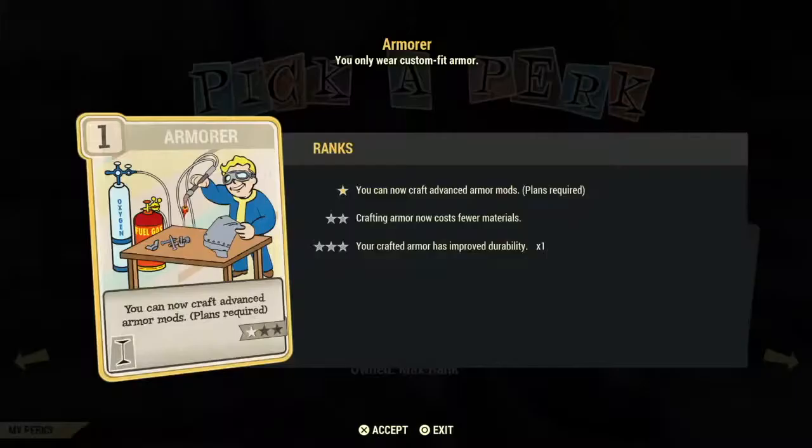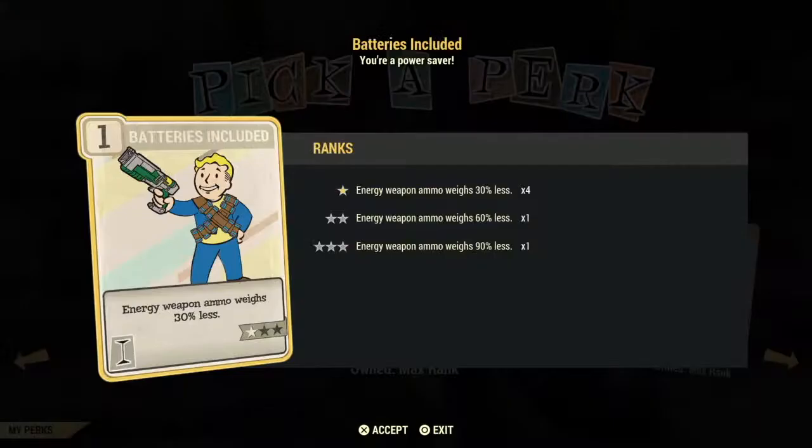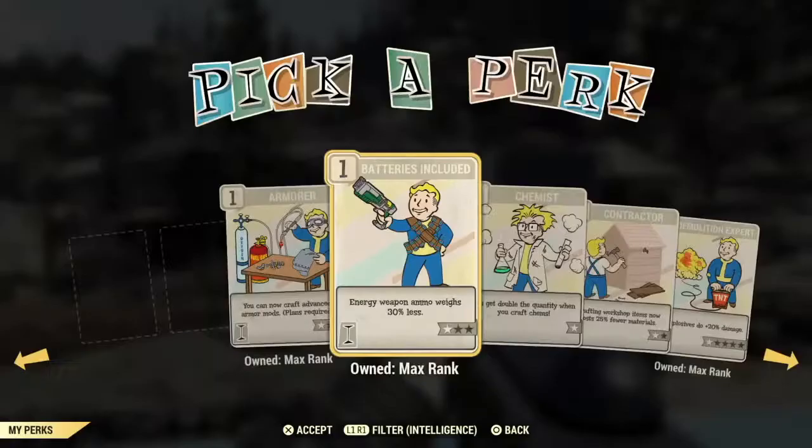Armorer is an excellent, excellent investment — max it out as soon as you can. It has to do with crafting advanced armor mods, which is a must in Fallout 76. This card is not for power armor. Batteries Included is an excellent, excellent investment card — it reduces the weight of energy weapons, which includes fusion cores that power the power armor. If you're going to carry a lot of energy ammo or fusion cores, you need this card. Chemist is another excellent card if you're going to create your own chems — it doubles the quantity.